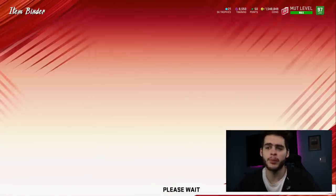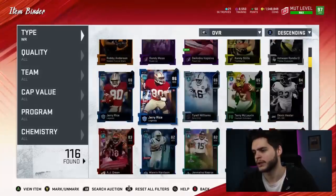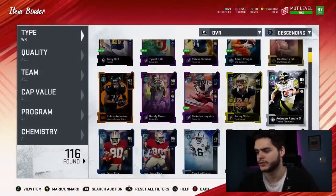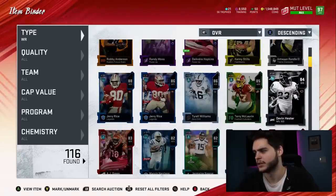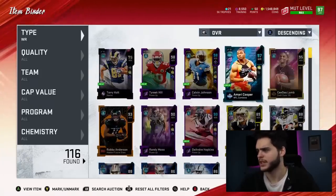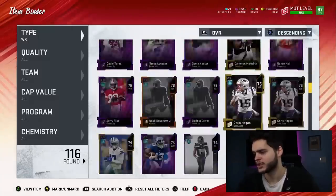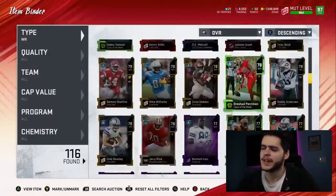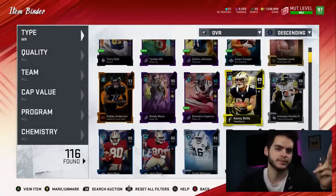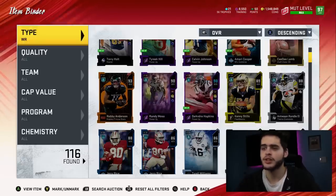This promo is also a great binder-cleaning promo. Right now my whole binder of wide receivers probably goes for around 150k if I sold everything. But that could end up being like 350k when we're done, because of the price inflation of every card going up a k or two — that doubles your money. There are really a lot of ways to make coins off this promo.